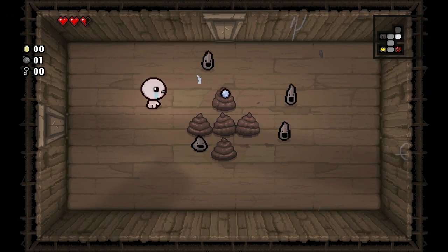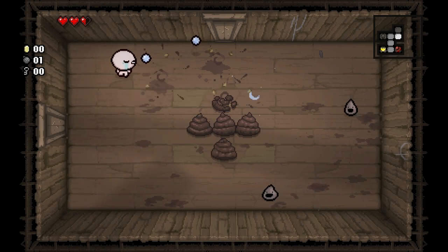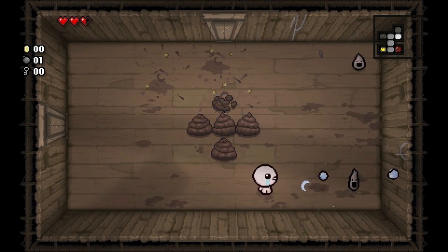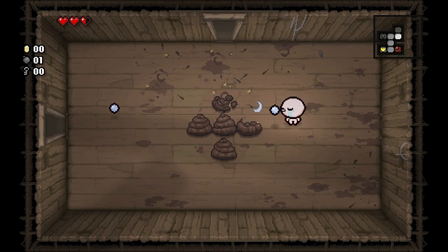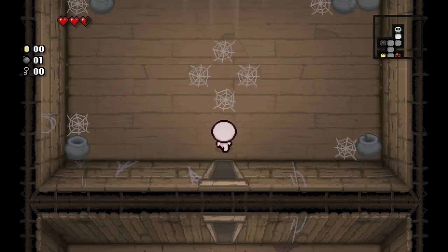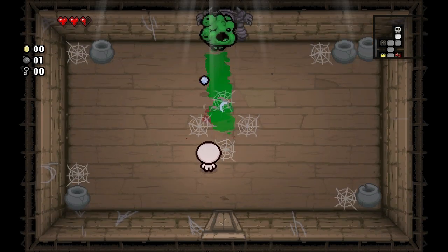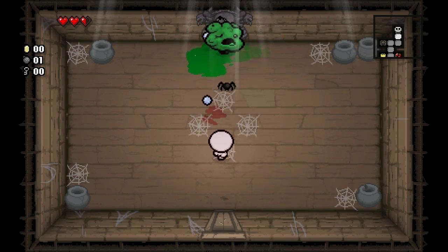We'll take it anyway just because it's our first item. We've got these dingleberries to get rid of. Hopefully we can get a good run today and defeat Mom's Heart a few times so we can unlock the things we need — we need to unlock the Blue Baby.